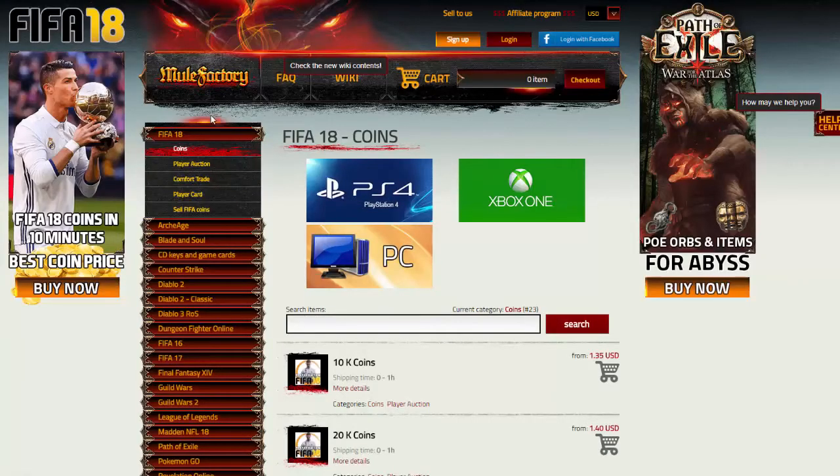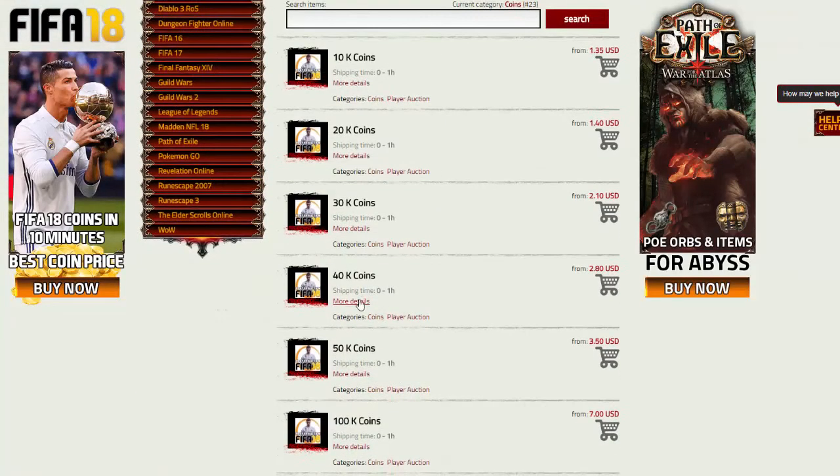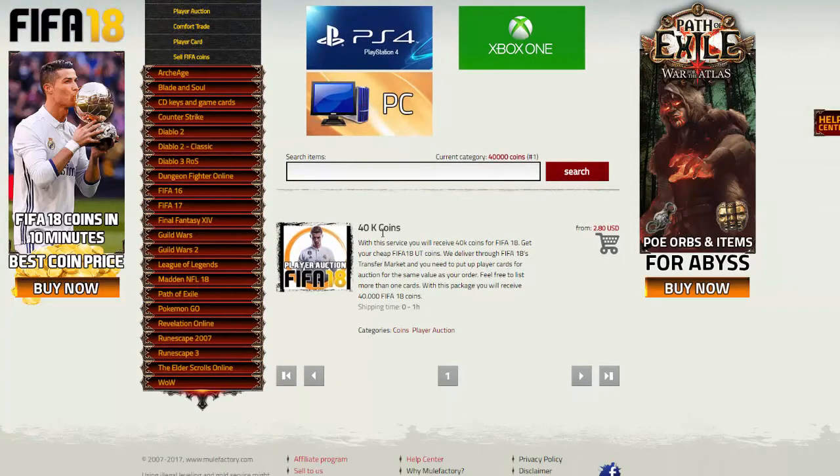Make sure you check out MuleFactory.com, link in the description, and use code OwenFIFA for 5% off. They sell coins and lots of other stuff for different games such as League of Legends, RuneScape, and more. Use OwenFIFA for 5% off — it's quick, reliable, very easy, and they do cover the 5% EA tax.